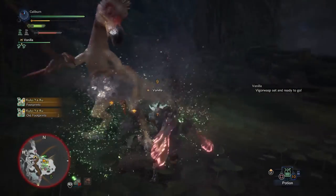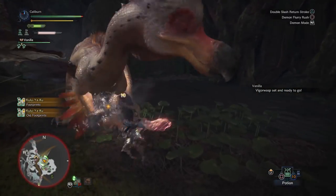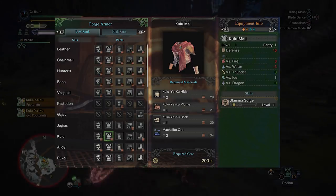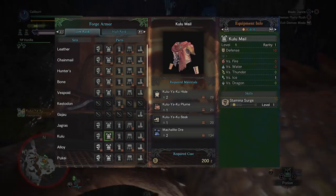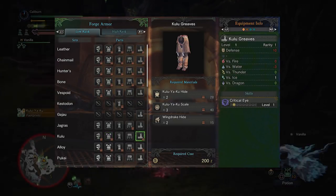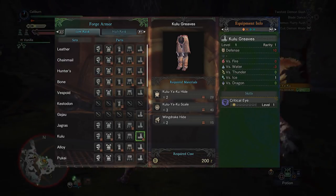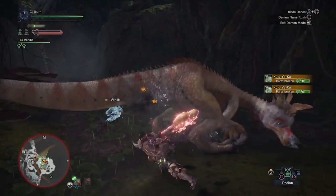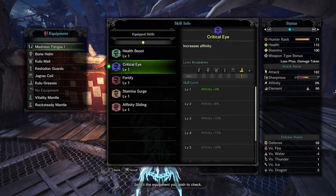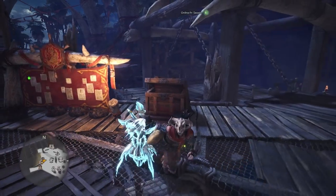Then you'll have to hunt Kuluyaku. You'll want to build both its Kulu male chest armor and the Kulu Greaves leg armor. The chest grants Stamina Surge, which increases your stamina recovery rate. This is a great skill for every weapon type, but certain weapons will benefit much more from it. The Kulu Greaves grant Critical Eye, which increases your affinity or critical hit rate by 3%. This isn't huge, but going from 0 to 3% affinity will actually allow you to perform critical hits and it will be a significant damage increase. This will be an acceptable set of baseline armor for the next mandatory fights. From here on, things will be handled on a weapon by weapon basis.